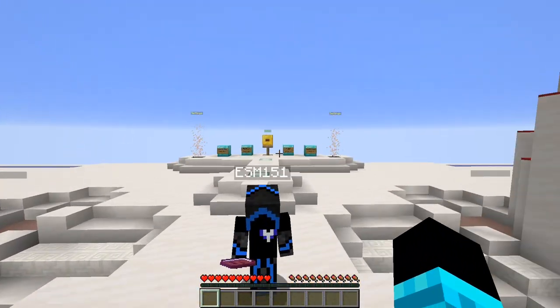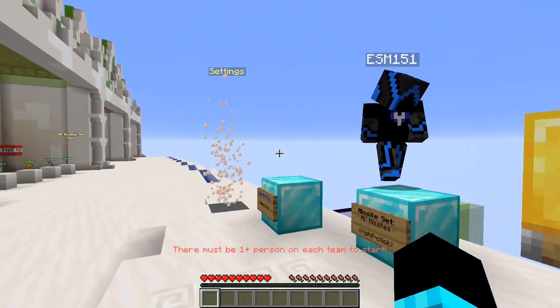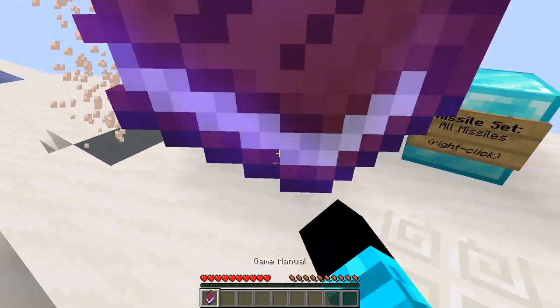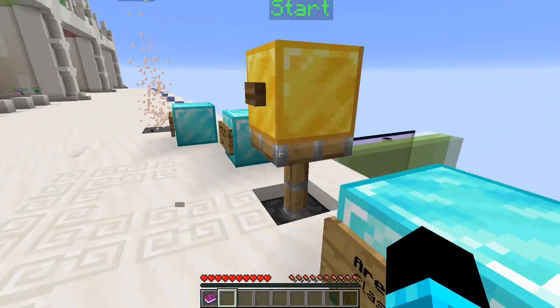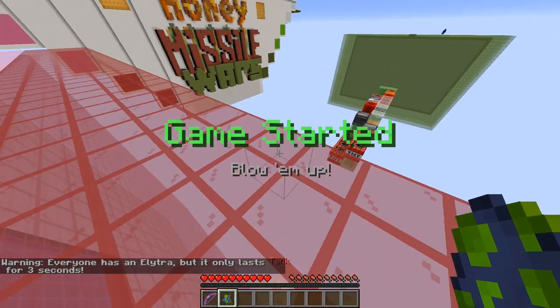Alright, let's do this. So basically the thing I know about this game is we're just going to be sending missiles at each other. ESM, go to green team. There's a book - how to play! Objective: launch missiles to the opposing team to blow up the wall. Ride the missiles to get closer to the enemy, but be careful - the portal needs to be defended too. So we have to get inside the portal. Bridge? Oh, that's cool! Tank?